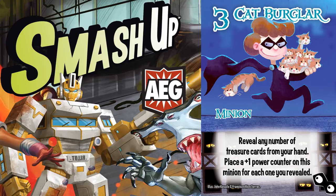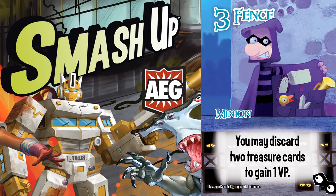I can, and have, gotten more VP by winning bases by myself with Cat Burglar, or by edging out opponents and stealing the base out from under them. And I still have the treasures in hand in case I decide to fence them later.